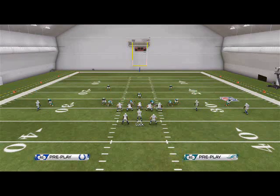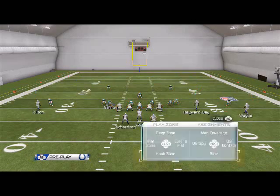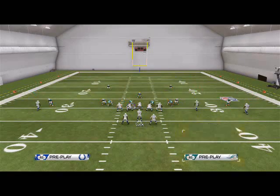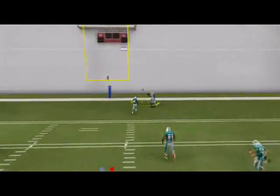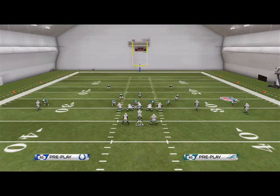One thing to be aware of is it can be tender against vertical patterns and slants. So you might drop another extra hook zone — something like five of those — with wide cushion coverage so they can't go streak. This creates a diamond over the middle of the field to force a bad throw and get a pick. That's the idea.